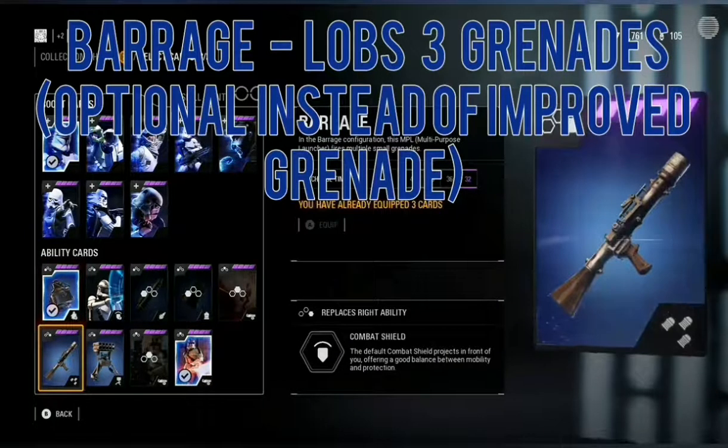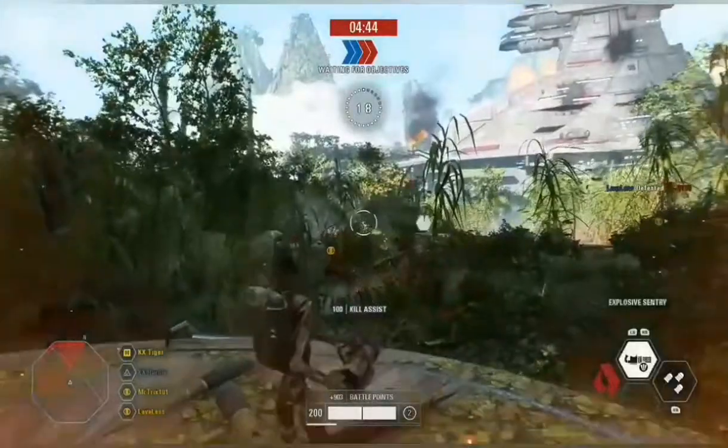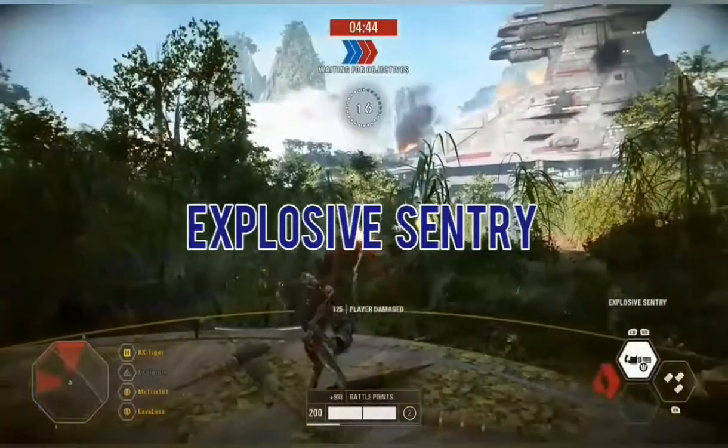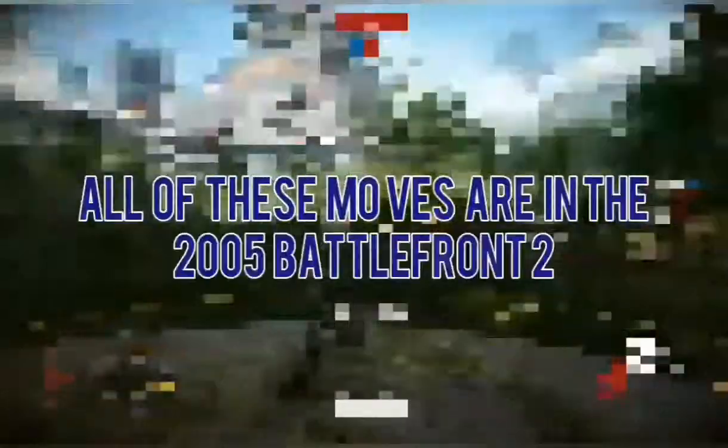For co-op I'd use Barrage. Here are some clips of the cards I mentioned — Express Inventory, Barrage, and Impact Grenade. I'm not going to do commentary for this entire section; it's pretty self-explanatory, so enjoy.